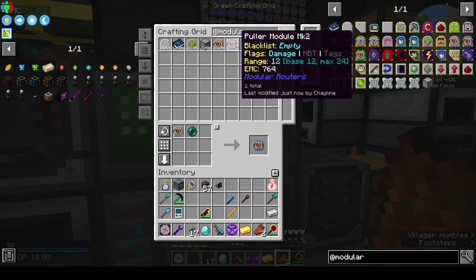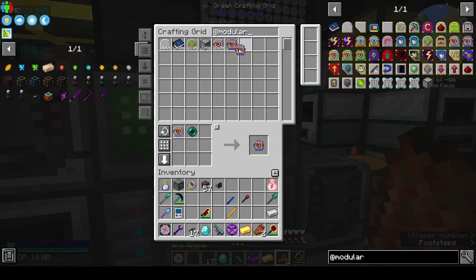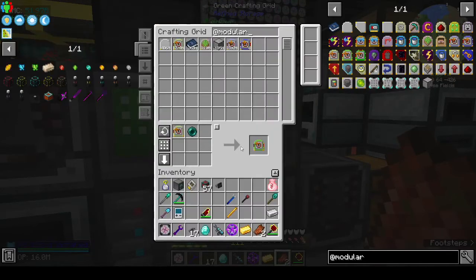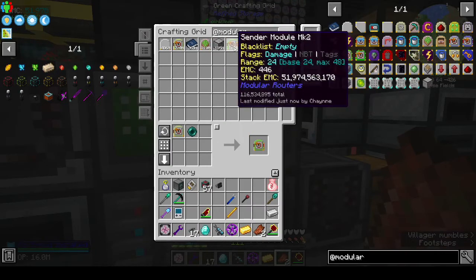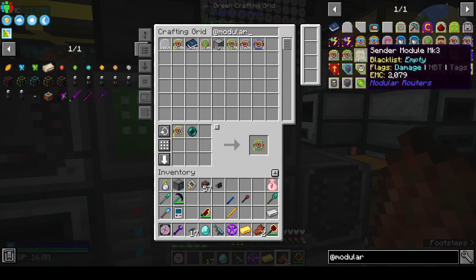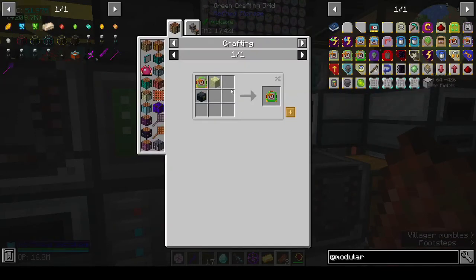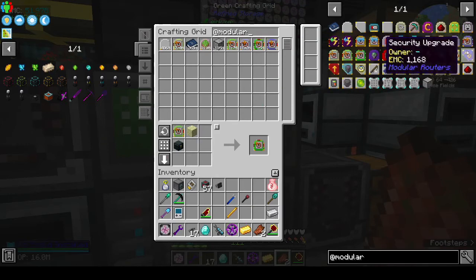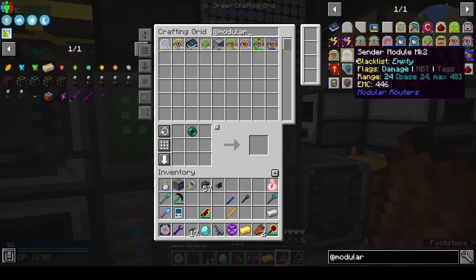Only makes one at a time. The sender - I'm guessing the sender mark two is the same thing. No it's not. That's interesting - the sender will give you a stack but the puller doesn't. Sender mark three is missing but sender mark two, yeah.